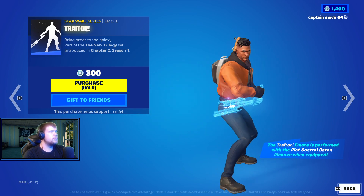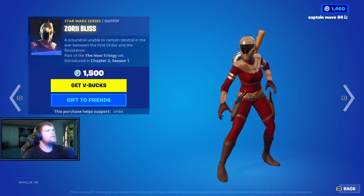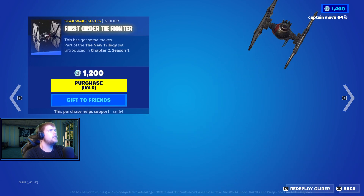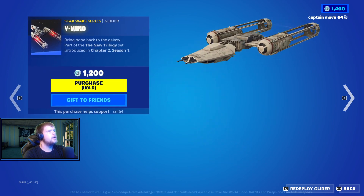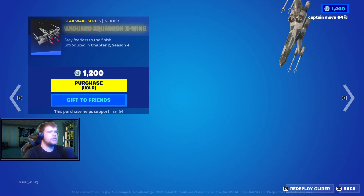Yet again, a real good emote for only $300 — $200 emotes. Imperial Stormtroopers back, we have the Zoro Blitz skin, the Force Order TIE Fighter, we have Y-Wing, and we have the Vanguard Squadron X-Wing. That was good.